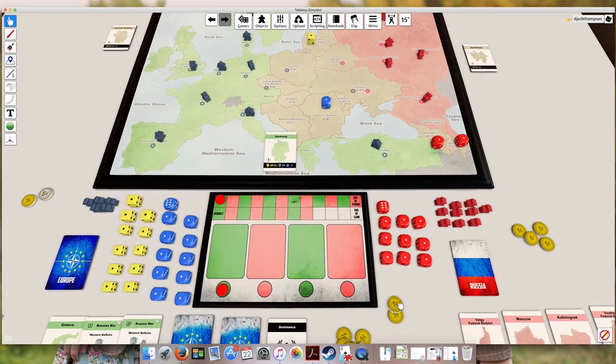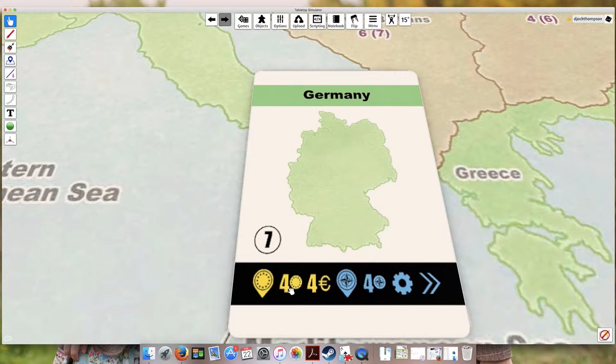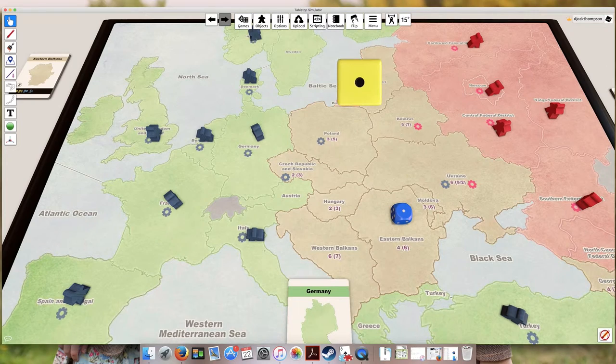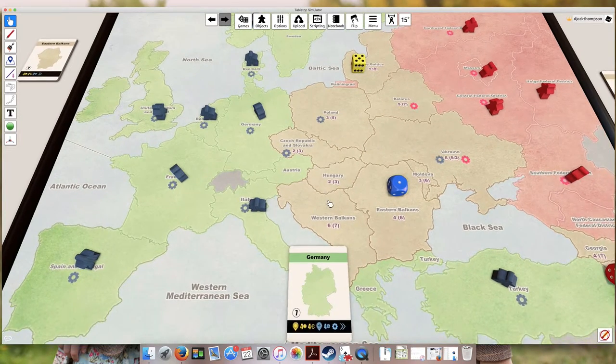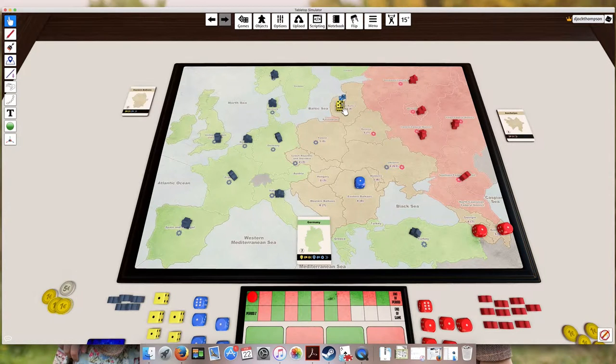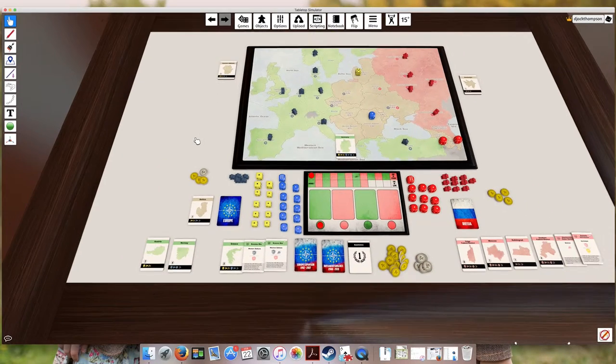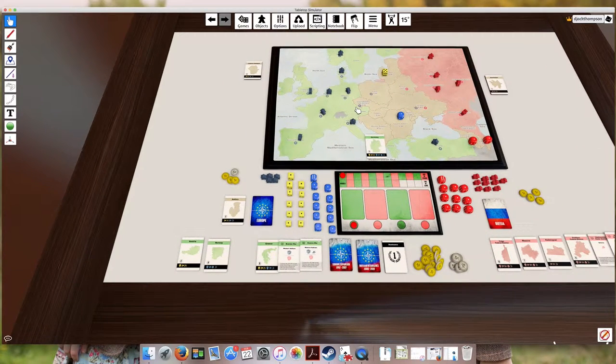The next action is increasing existing European Union influence. We're going to increase an existing influence die by four points. We have a die already in the Baltics - we could take an action to increase this to five. We didn't place anything new on the board so that doesn't cost anything. Anytime influence in a country goes up to five or six, you're going to have access to the contested country card for it. We increase the Baltics influence to five, find the Baltics card in the deck, and add it to our discards. We now have influence in the Baltics.